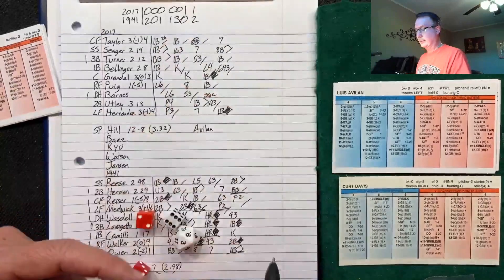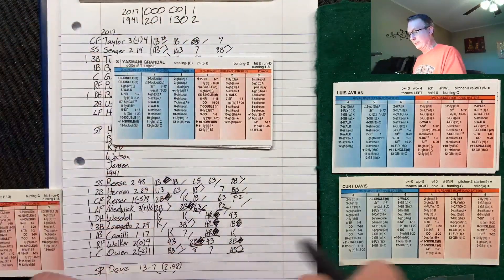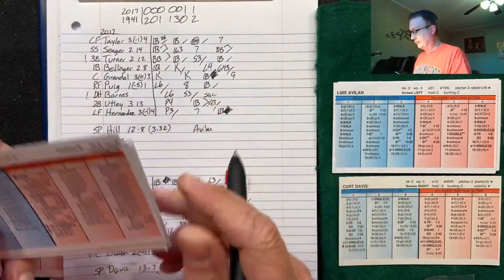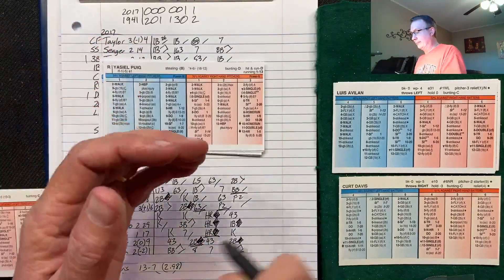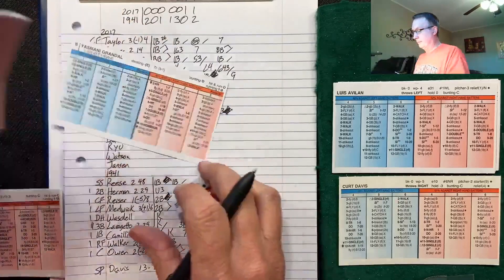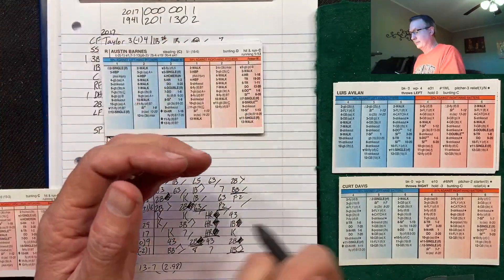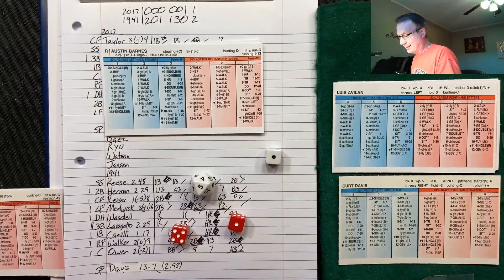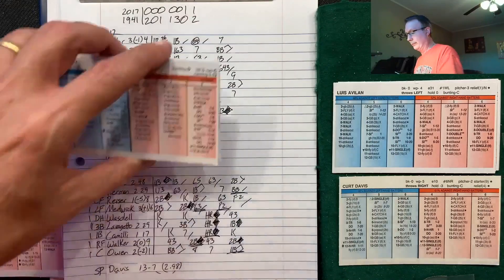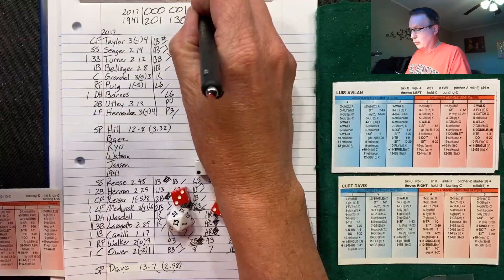Kurt Davis in relaxation mode. Top of the eighth: Grandal, 4-2 — flies to right field batting left. Yasiel Puig, 1-4, 3 on the day — 3-9, 11 is a double for Puig. Austin Barnes, 1-6 — flies out to left field. Chase Utley, 1-4-3 — 2-8, pops out. 1-8 for the 2017 squad.